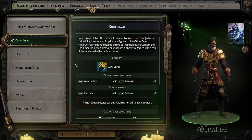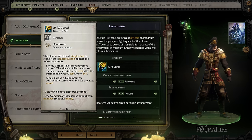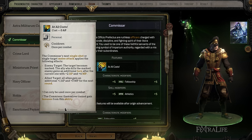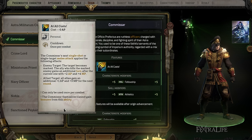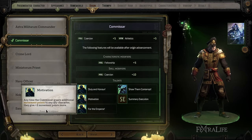Next is Commissar. They gain plus five to Weapon Skill and Fellowship — good for an Officer or a melee class like Warrior — and plus five to Coercion and Athletics. They have an ability called At All Costs, usable once per combat, that applies to their next single shot or single-target melee attack. It lets you mark an enemy target, and whoever kills that target (other than you) gains an extra turn with more action points and movement points. Or if you target an ally, that ally gains an additional action point and three movement points for their next turn. This is probably best on an Officer, or maybe even on a Warrior who wants to buff teammates.